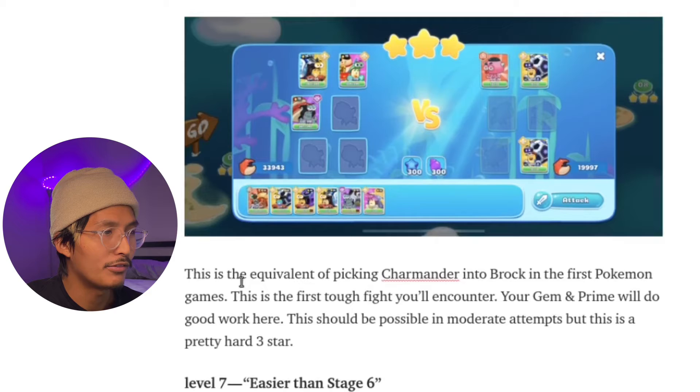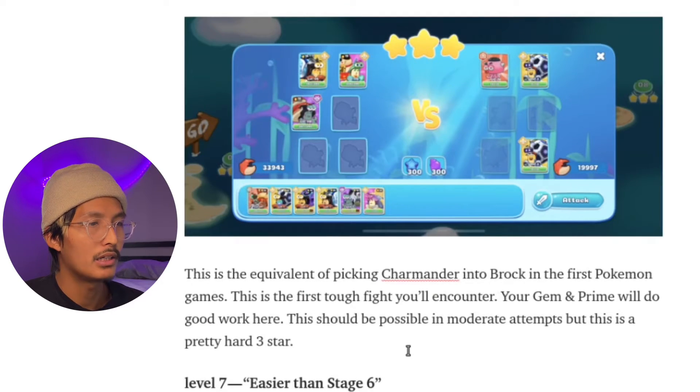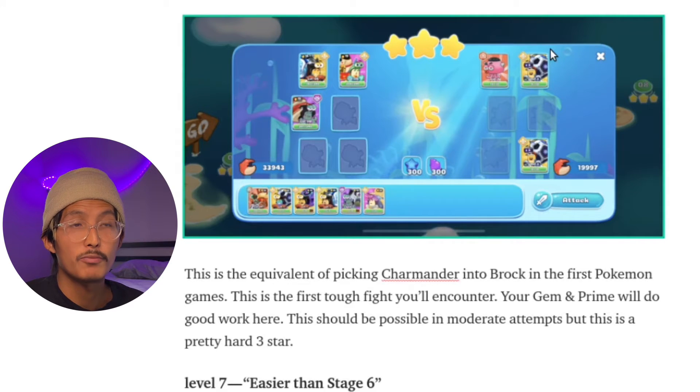Level six, the first toughie. I say this is the equivalent of picking Charmander into Brock in the first Pokémon games — if you know, you know. This should be possible in moderate attempts, but it's a pretty hard three-star. You don't really do this three-star until you out-level it, and that's the case with a number of these fights if you want to do it in moderate attempts.